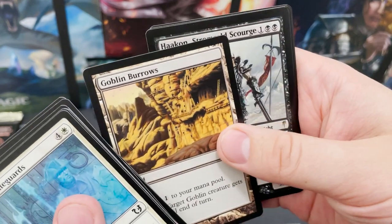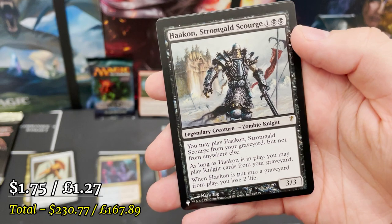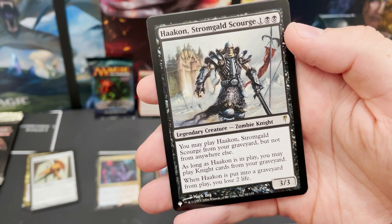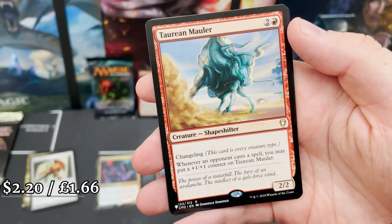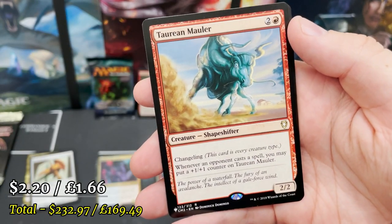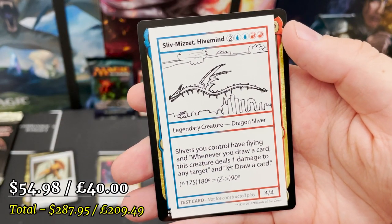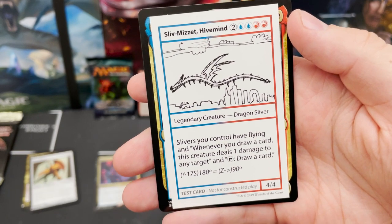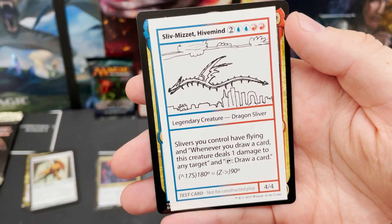Obviously Lord of the Rings is coming as well. And here we've got Hack on Stromgald Scourge — you can play it from your graveyard but not from anywhere else. Taurean Mauler Changeling. And Sliv-Mizzet Hivemind — Slivers you control have flying, and whenever you draw a card deal one damage to any target and tap for a card.